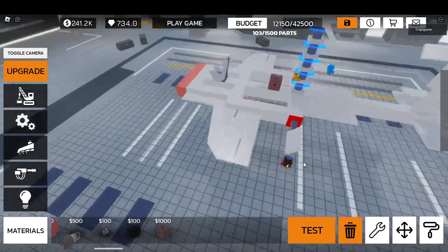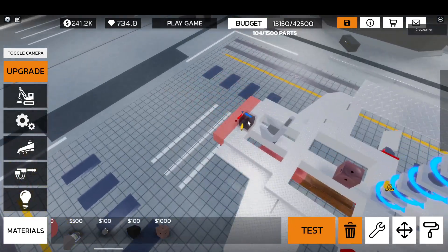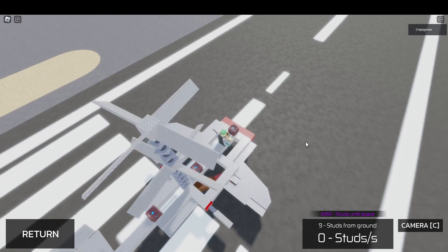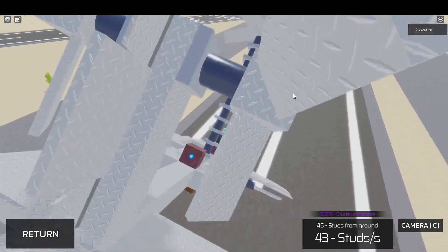That's the main problem: there's no gyroscope. I'm guessing the new update will add a gyroscope. Here's what I'm gonna do — I'm gonna show you how to make this in detail, and I'm gonna show you where you would put the gyroscope, if it existed.